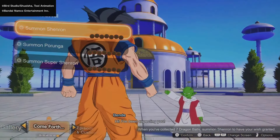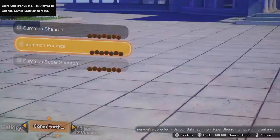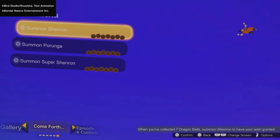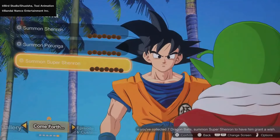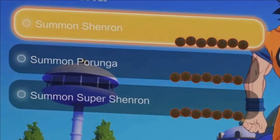The last main menu with actual footage is the 'Come Forth' menu, where we'll be able to summon Shenron. I'm assuming you'll collect Dragon Balls in the middle of battles like in Budokai Tenkaichi 3. When you have all the Dragon Balls, you can summon Shenron — and you can also summon Porunga and Super Shenron, each possibly offering different wishes depending on which one you summon.